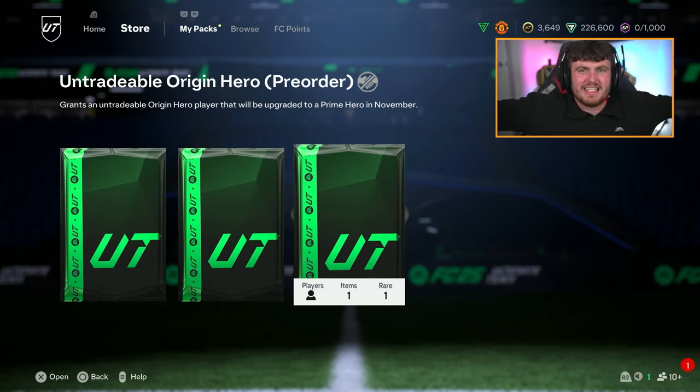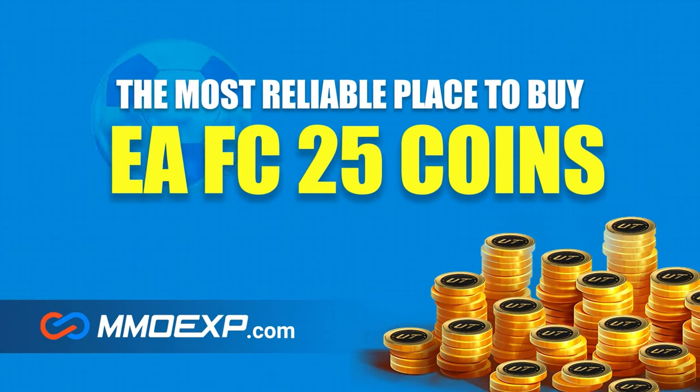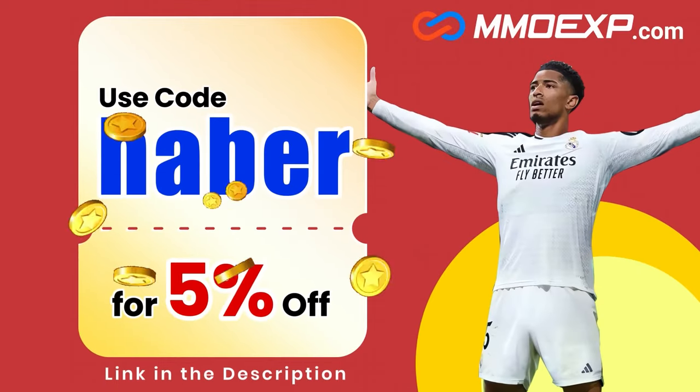It is midnight on the 20th, which means FC25 is out, and we also have our pre-order Hero Packs. If you guys are looking for cheap, fast, and reliable Ultimate Team Coins, check out MMOEXP.com. Link in the description, save 5% using code HABER.